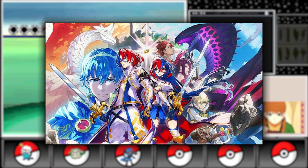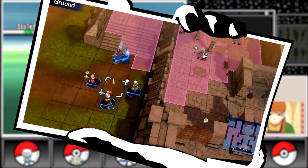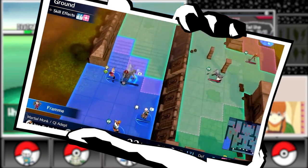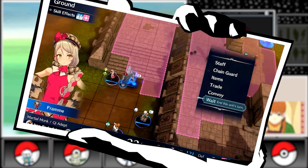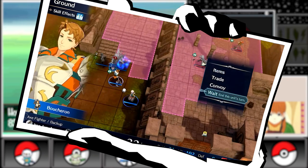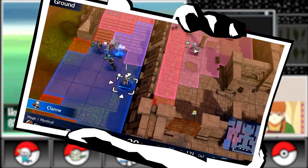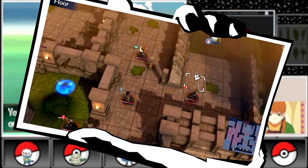Fire Emblem Engage is the most recent installment in our timeline. This game introduced magical rings imbued with copies of past Fire Emblem characters, allowing not only for the new characters to become empowered with their abilities, but to also build a strong connection and chemistry with the previous characters.